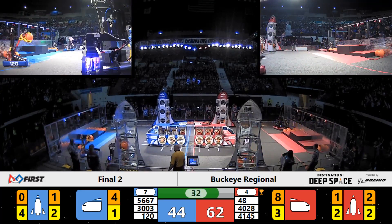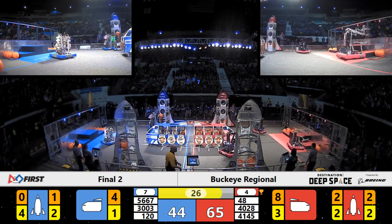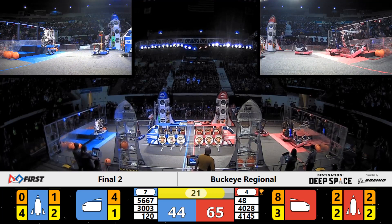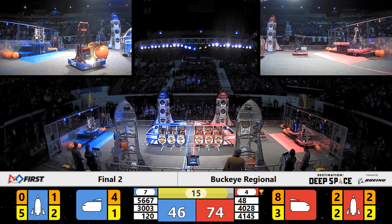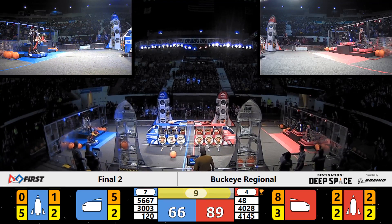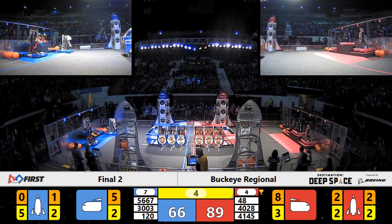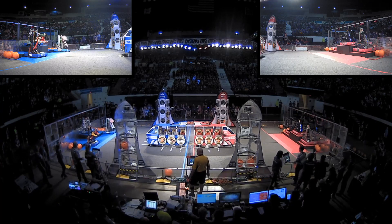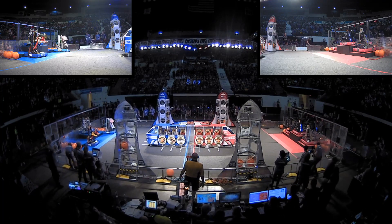Blue Alliance having a little bit of trouble getting around some great defense from the Warbots, 41-45, pushing and shoving. But now they retreat to the Habitat in the final 30 seconds of the match. Team 3003 headed up to level three — they'll dock there successfully, as will Team 40-28 for the Red Alliance. All three robots for the Red Alliance have ascended — 48 on level two, as are the Warbots. Over to the Blue Alliance side: Cleveland's team on level one, Digital Eagles trying to get there, but they just fall off as time expires in finals match number two.